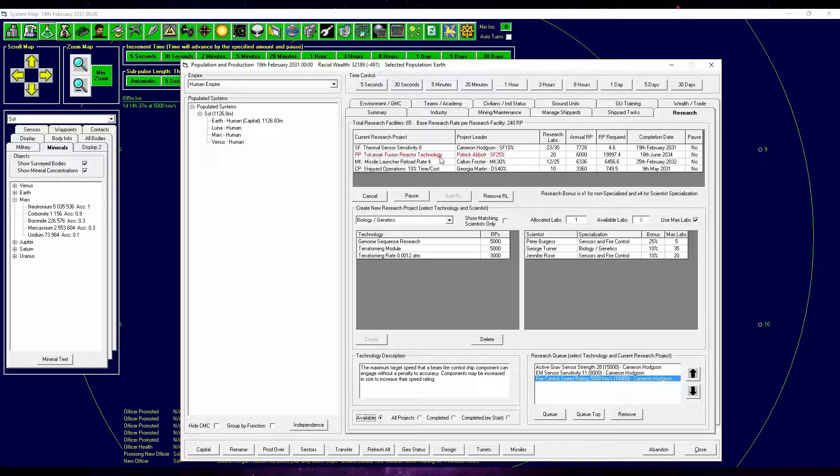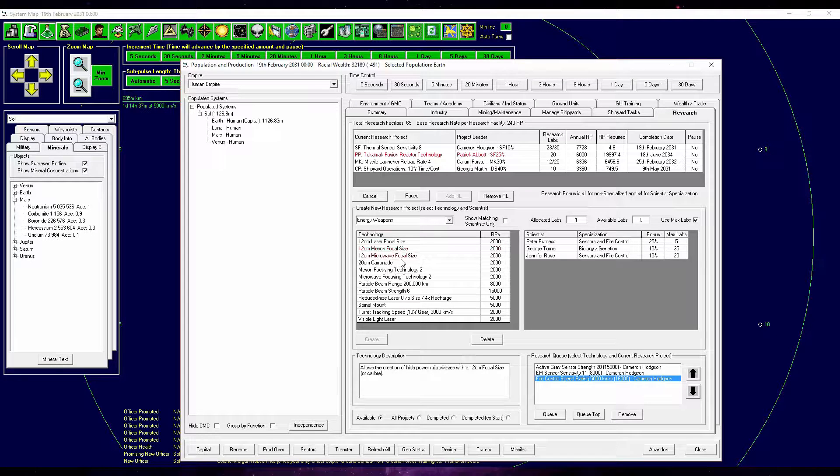Patrick Abbott is researching the new Tokamak fusion reactor technology. Reactors — I never use them here, but in my test game I realized they're used to power energy weapons, like lasers, Meson, or Microwave. These are plasma kernels, so they're all powered by reactors. They need those as a kind of ammo, if you want to call it. But that's basically what we have running at the moment.